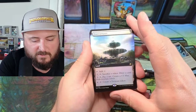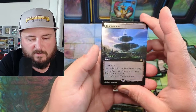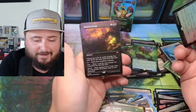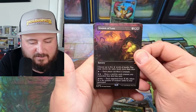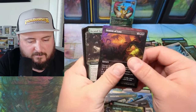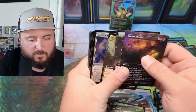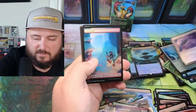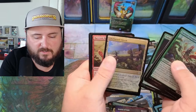Mountain Port — sacrifice a token, draw a card, pay one life, create a blue fish token. I gotta put it in. Season of Loss — sacrifice a creature. Arthur, Marigold Knight, Jackdaw the Savior, Uncharted Haven — pretty good too.